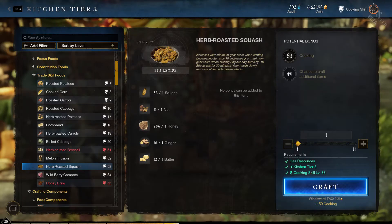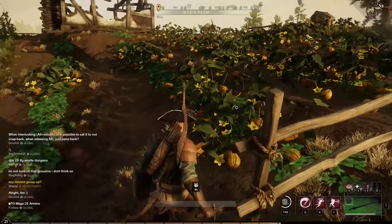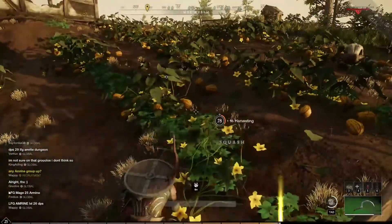One of many rare cooking ingredients is squash. The recipes that use it generally temporarily increase your gear score for the engineering skill. This ingredient is found exclusively in the farms.